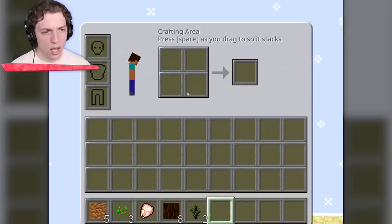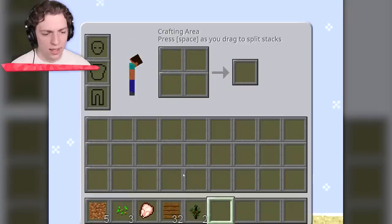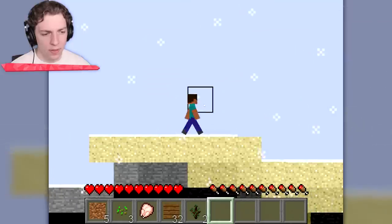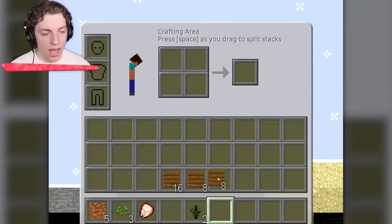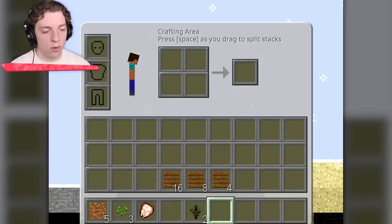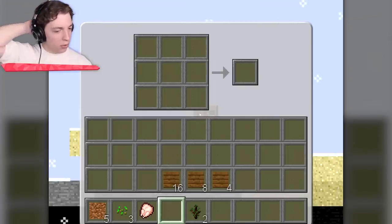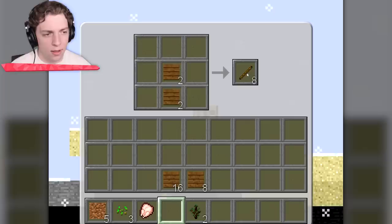Do we have an inventory? I figured it out. We can craft this wood into 32 planks. How do we split this thing? Press space as you drag to split stacks. There we go. Crafting table! We dropped it — okay, we've got it. We've got our crafting table and now we've got even more to craft with. So I guess the first thing we're going to do is get ourselves some sticks. I accidentally made eight, didn't mean to do that.